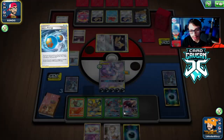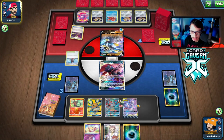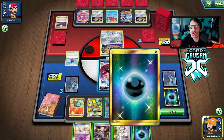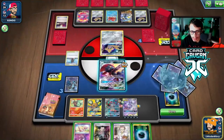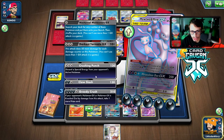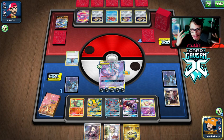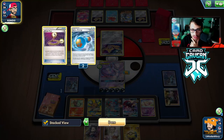They can't Rapid Flow us so we'll bench Mew just to be safe. They had a second Escape Rope. They still can't take a prize this turn. They're only going to be doing 30 damage. Weavile has 140 HP - can't even get knocked out by Rapid Flow. Oh wow, that was a dirty top deck - we Scar Charged to get the last energy, benched Mew, retreated into Mewtwo, Bossed the Urshifu, and used Greedy Crush for the win.